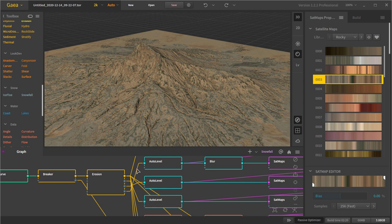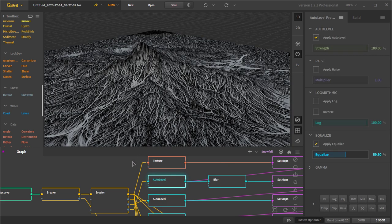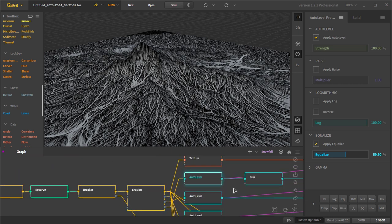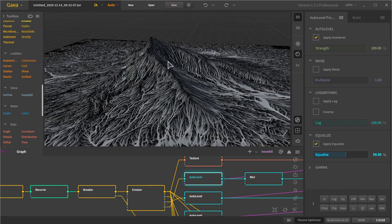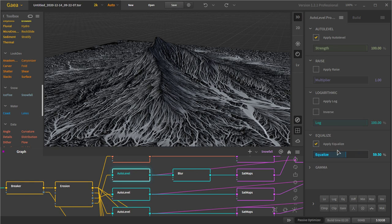I mixed that together with an Auto Level which goes down to the flow. The reason I have an Auto Level attached to almost all of these masks is so I can control the power of those masks. If I just use the mask as itself there's no way to control it, so I almost always apply an Auto Level where I can control the equalization or strength. In this case I needed to bring it up a bit by applying an equalizer and then blur it.